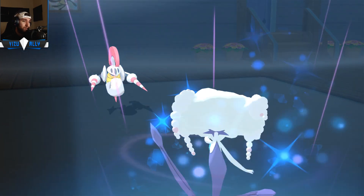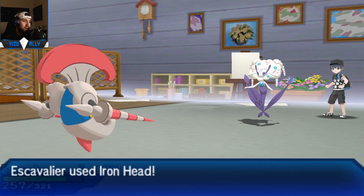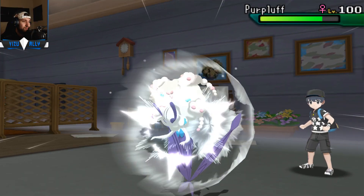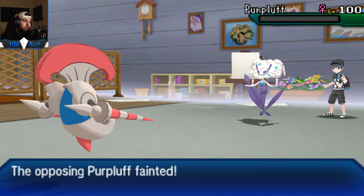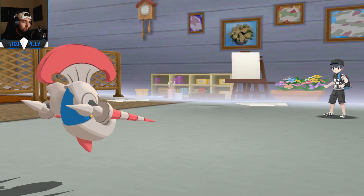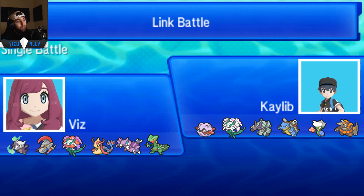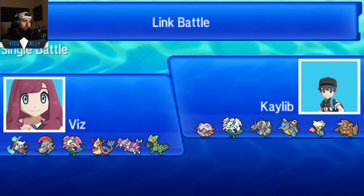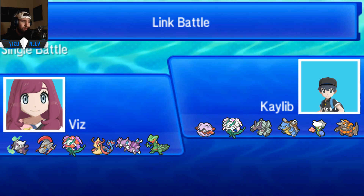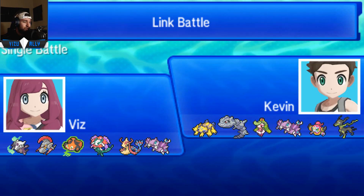He goes for the Moonblast - he could have hit Hidden Power Fire, but I'll live it because Escavalier is so bulky. I feel like a lot of Steel Bug types always live these HP Fires. Even though probably Scizor is the only one that would probably get one-shot. Escavalier is really, really bulky, and Forretress as well. GG to Caleb - Mega Sceptile did get that nice KO but didn't really do too much honestly. Other Pokemon really shined a lot - Drapion really shined these three games. I really like Drapion a lot. GG to Smasher and Kevin. Hope you guys enjoyed - make sure to leave a like, comment, subscribe.